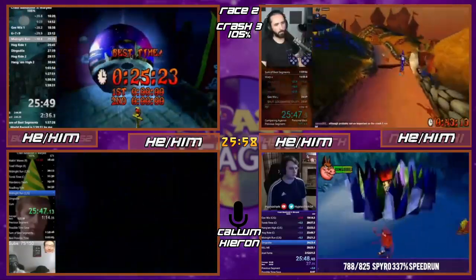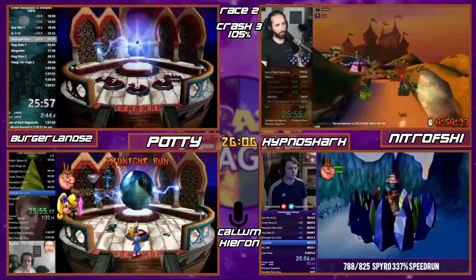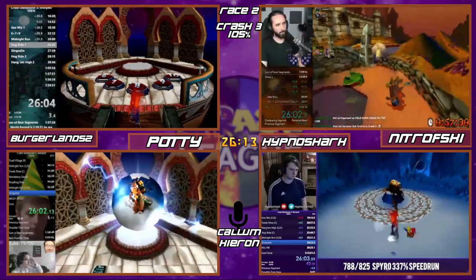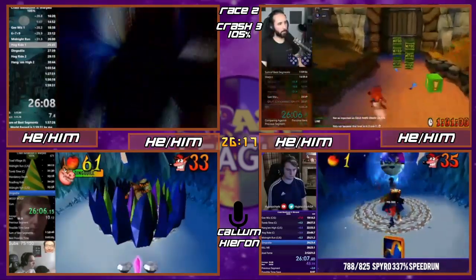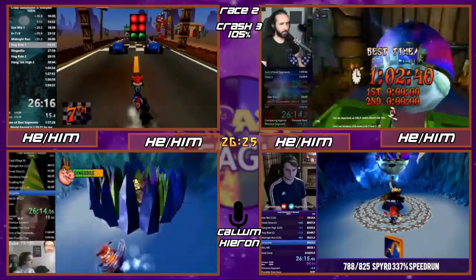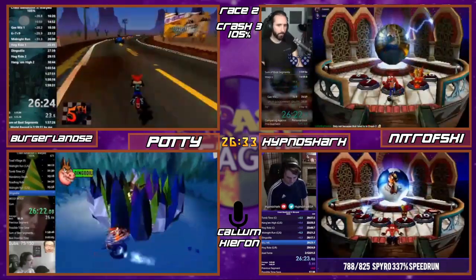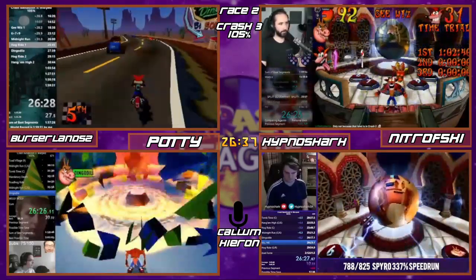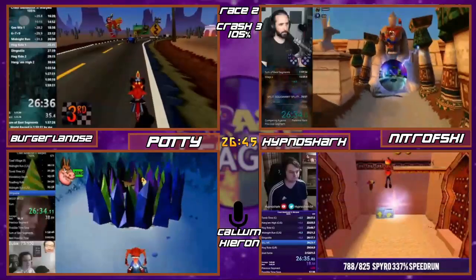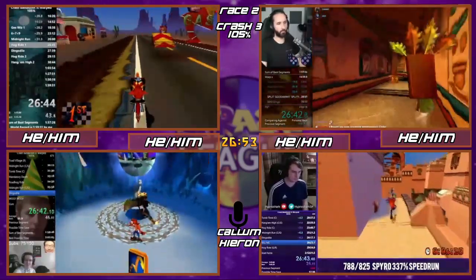Burger and Potty both getting it — nicely done. HypnoShark is in Dingo — it's his favorite video game character of all time, apparently. The Dingo boss fight is very easy: big dumb face, you just jump over the icicles. The bosses in this game are less than desirable — pretty easy. Although if you want that premium Gnasty and Ripto experience from Spyro, these bosses are actually positively exhilarating.